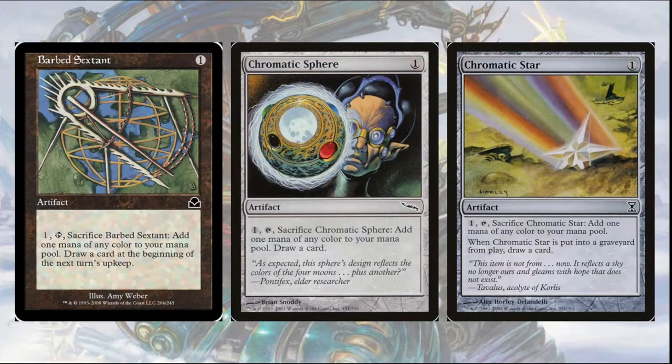First off, we're going to be using several cantrip effects offered in colorless such as Barb Sextant, Chromatic Sphere, and Chromatic Star. These spells all allow you to cast for one, giving a counter to Patchwork Automaton, then pay one, tap, sacrifice to draw a card, allowing you to trigger the commander's ability while still maintaining your hand size.